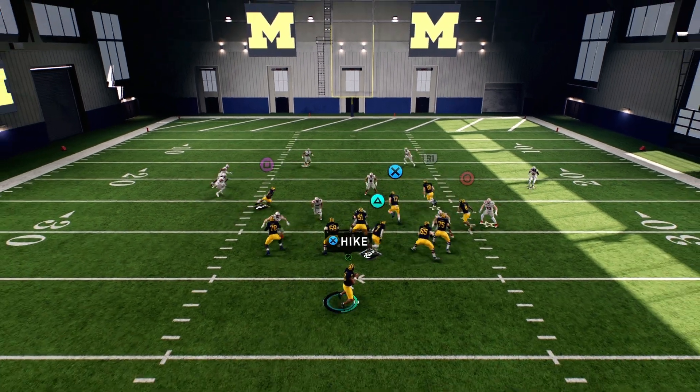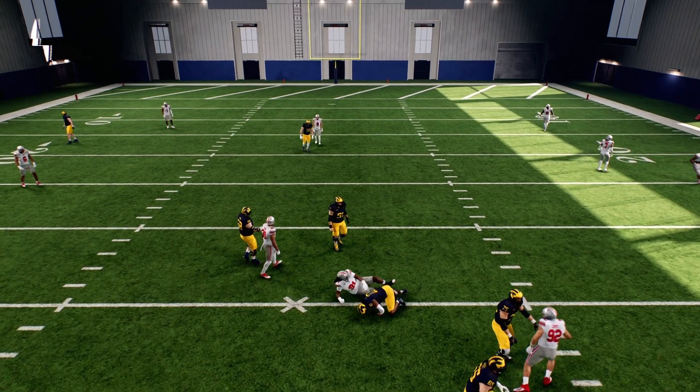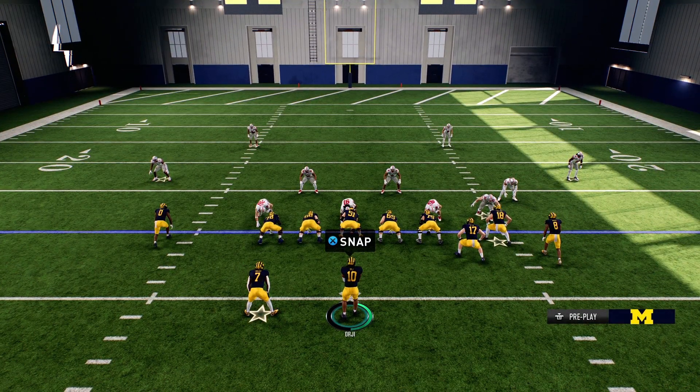When it comes to QBs, someone like Alabama's Monroe is pretty much the best for this. Just practice climbing the pocket, practice staying in the pocket, and see how good you are as a user. That's pretty much it for the tip.